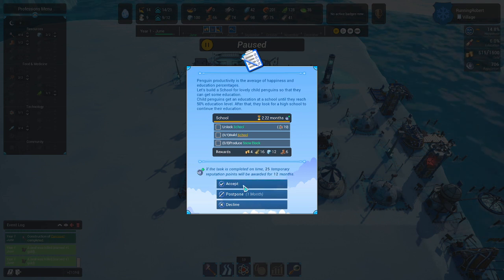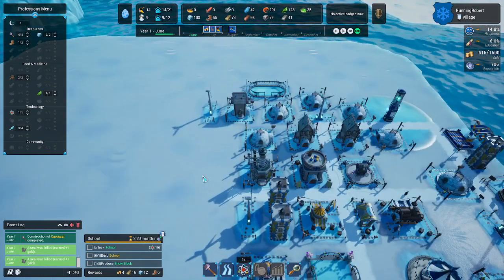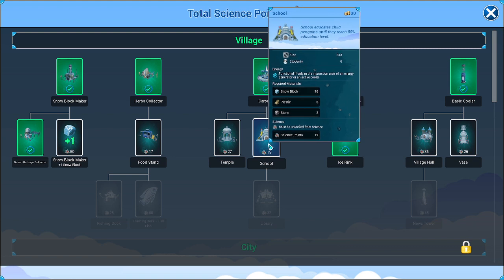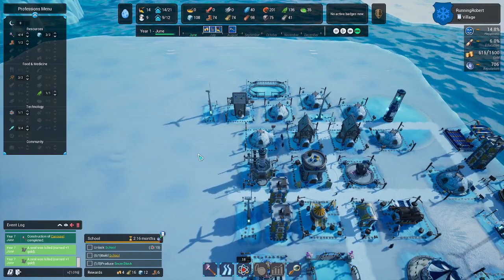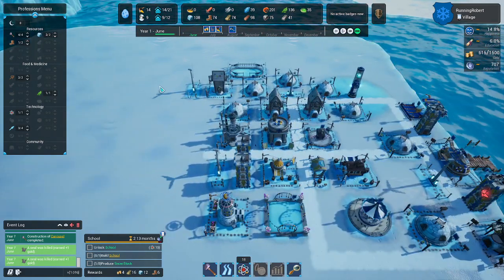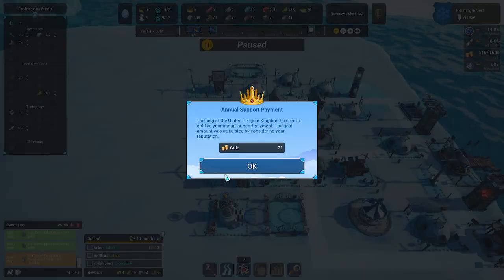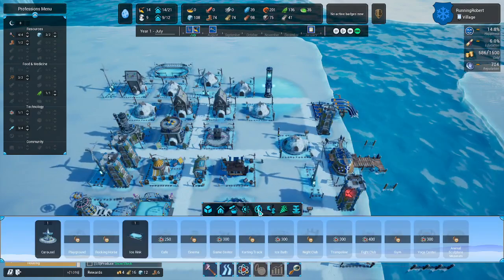Now unlocking the school — next thing is 19 science. We need to send these little things to school. School is for children until they reach 50% education level. The king of the United Penguin Kingdom sent money — awesome. It's getting time for that big attack to come, so we need to be prepared. Let's get some more ice and get more defenses going.